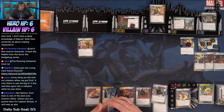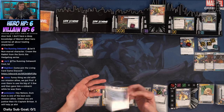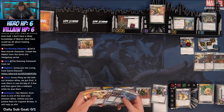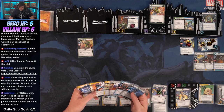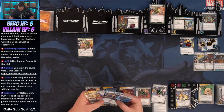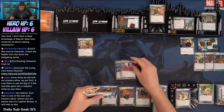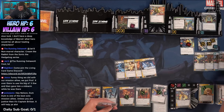Dum Dum is one of the best solo mission allies unless you're Justice, then it's Captain Britain. I'm trying to figure out how I feel about the missions — I don't think I like them. We're going to hold on to Spiritual Meditation, Nick, Soul Strike, and Soul Sword to play Cable to the mission.